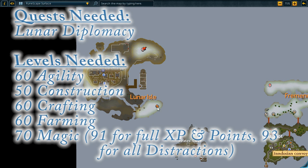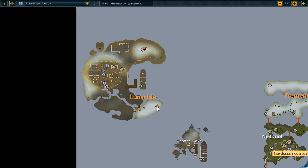The non-negotiable levels you are going to need are 60 Agility, 50 Construction, 60 Crafting, and 60 Farming. 91 Magic is needed if you want the full points and experience; 93 for all the distractions, though those don't yield points. 70 Magic is mandatory as a minimum. If you lack the Magic levels for the spells, you can still do them, but you'll get barely any Magic experience and about half the Produce points. You'll still get normal XP for the secondary skills like Crafting, Construction, and Farming.